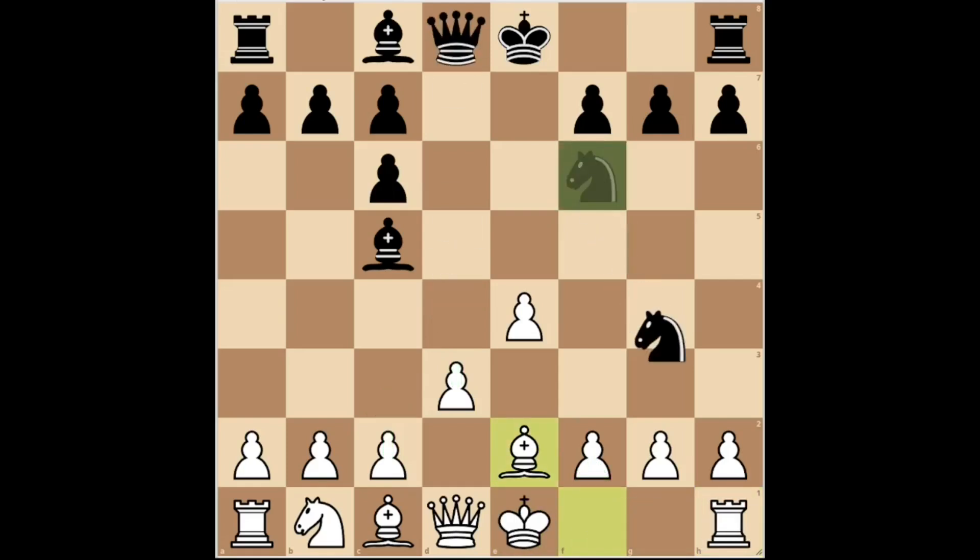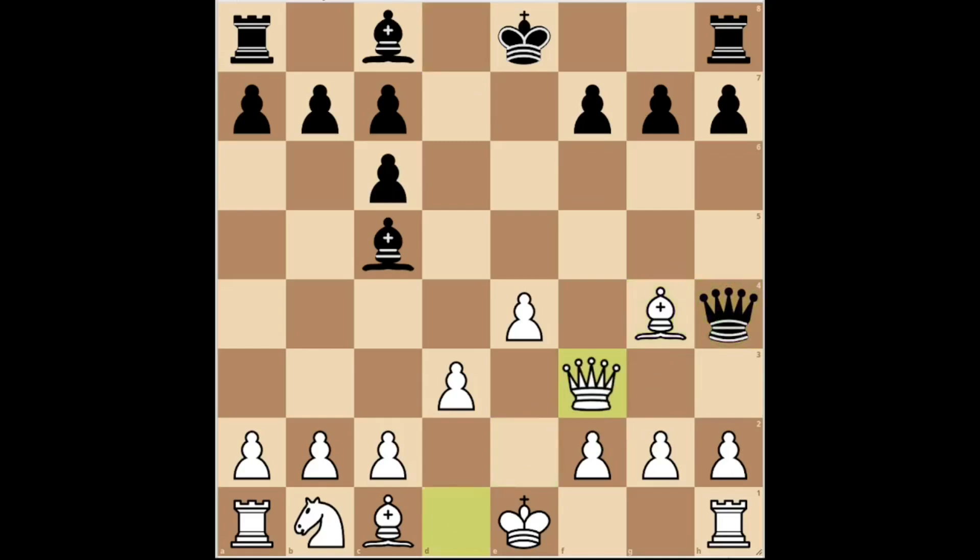And if black plays knight G4, attacking against the F2 pawn, white can capture the knight. Black can play queen H4, threatening mate on F2, but white plays queen F3, avoiding mate. After bishop takes G4, white plays queen G3, repels the attack and is left with an advantage as we saw in the previous video.